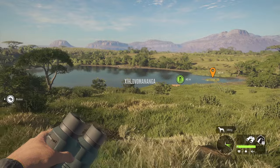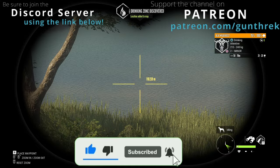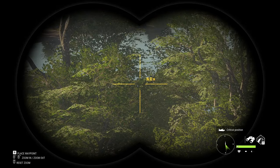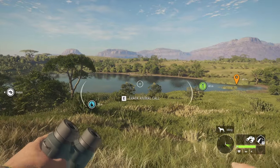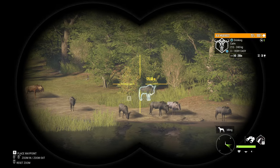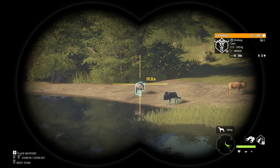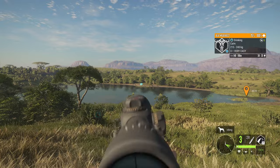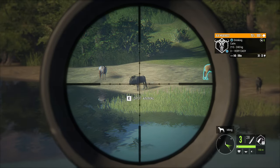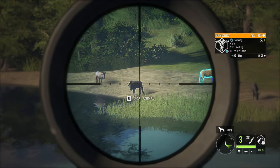I don't necessarily want to spook these guys because it might make everybody else run away. Let's find the best one over here. Very easy is about all we're going to get for these guys, so I'll pick the one with the best profile. Maybe I'll try to take a shot at another one as it's drinking — if I can get this one into its drinking animation we can take a shot and probably grab that one too, but it just wants to sit there and stare at me.